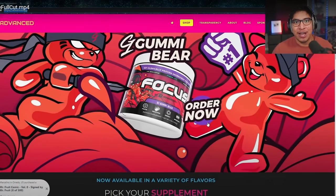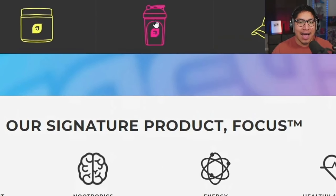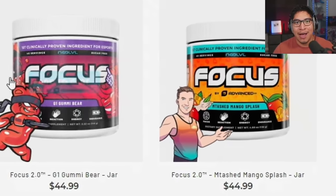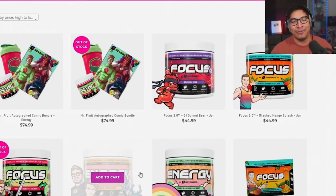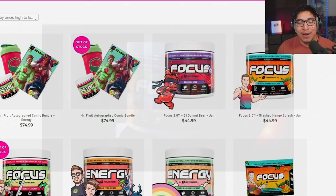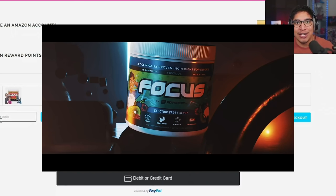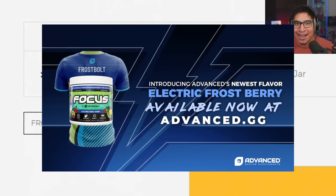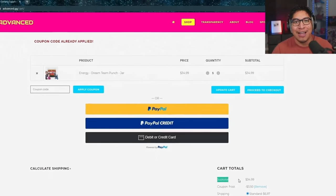Real quick, I want to give a shout-out to my sponsor, Advanced GG. They create a product called Focus. I make content every single day, all day. Without it, I wouldn't be able to maintain my focus — it basically gives me the energy and fuel that I need. If you're interested, head on over to their website, Advanced GG, and check them out. They have a shop. You can go through the flavors, see if you like anything, go to checkout, and use my code FROST for a discount, and then you're set.